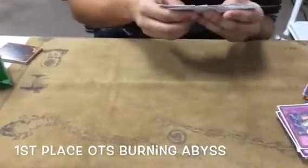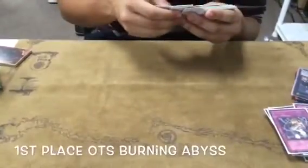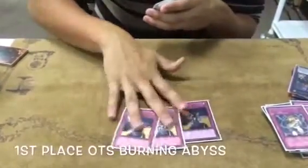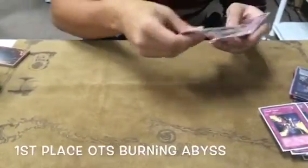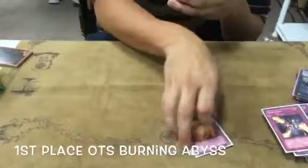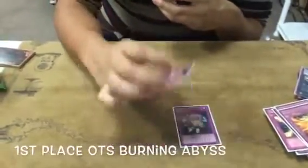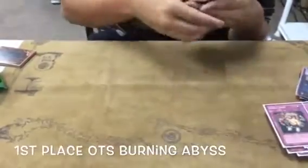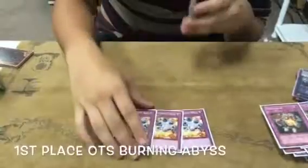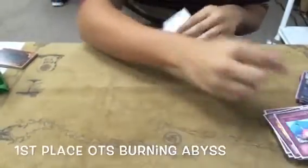Vanish is good against Satellarknights. Is one of those ultra and the other common? The other two are rare. Three Trap Stun — one gold rare and two common. Three Wing Blast, three Mind Crush, really good all day — hitting Altergiest and hitting Shaddoll Fusion. Three Breakthrough Skill, one Compulse.